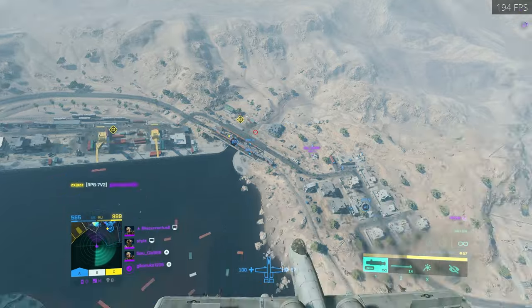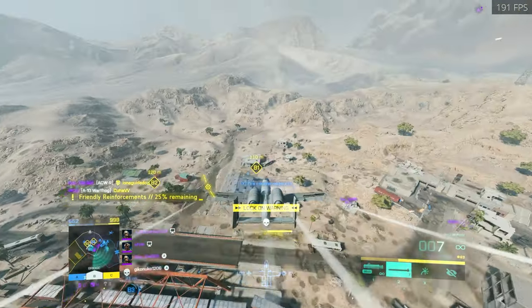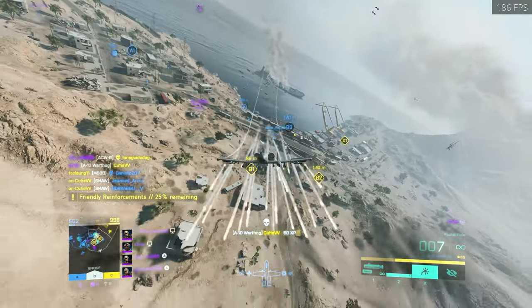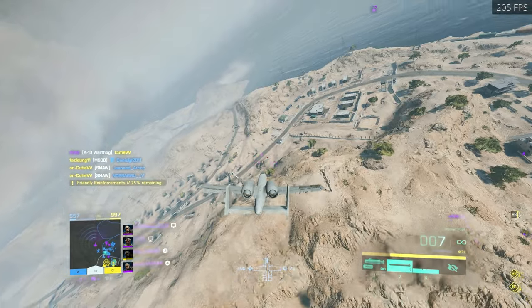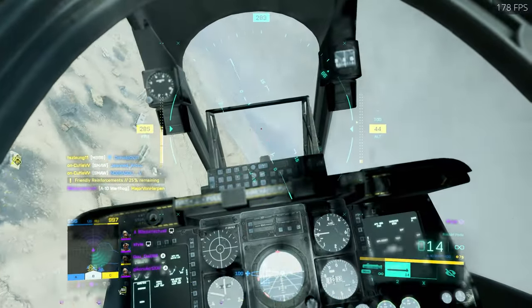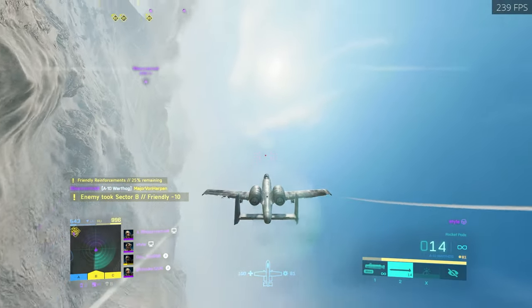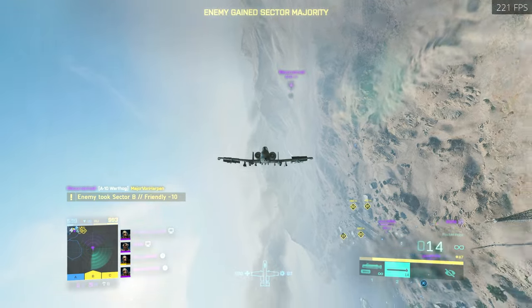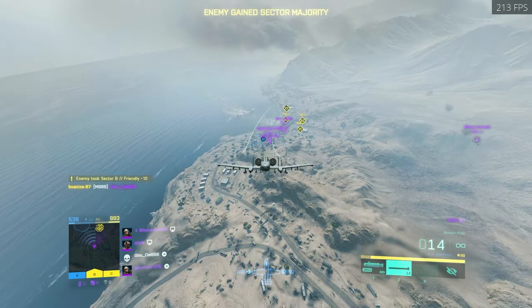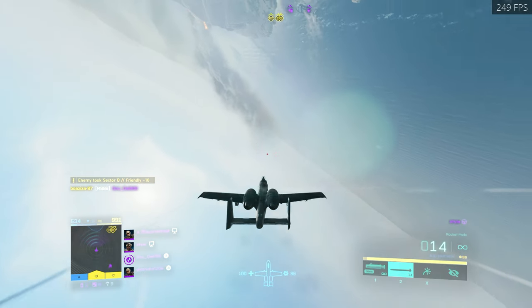I like using this third-person mode for spotting — sometimes it works out well. Managed to see one guy here, clean him up, and we're going to dip. Might be in trouble here with this jet behind me. Going to try to turn towards him and close the angle. Perhaps my wingman killed him — I don't see him anymore, so I'm assuming that's what happened.